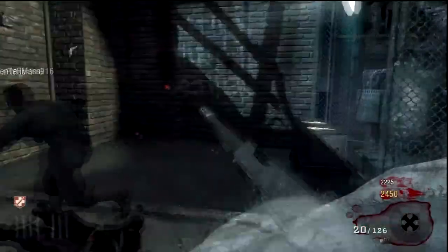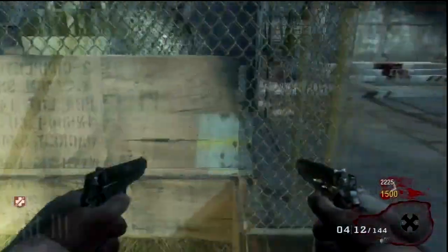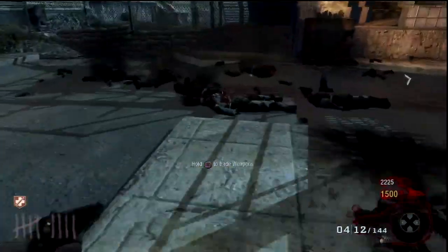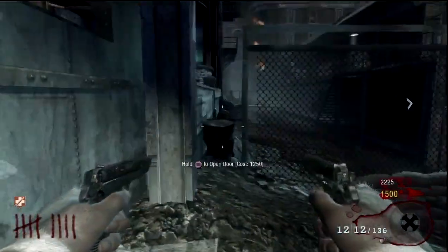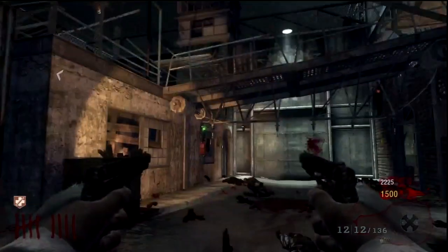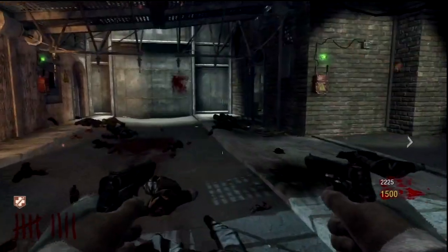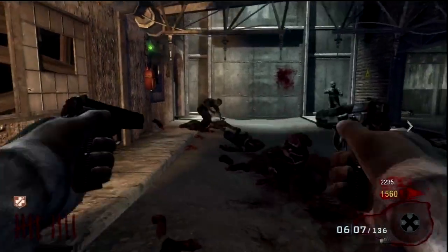I'm going to open the box and I get a pistol. I'm thinking about it — I think the two pistols are better, especially since I'm only hit-firing. So I let it go. My teammate is going to take a stab at the box. It probably hasn't moved yet because usually it moves by now — probably because it gave us crap.